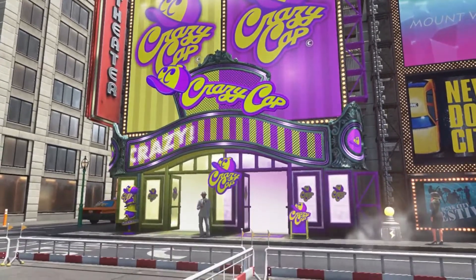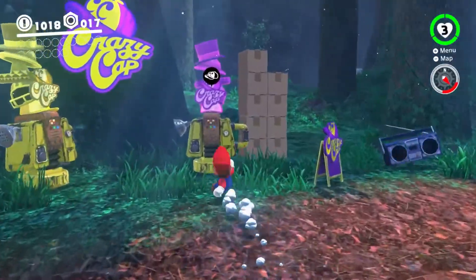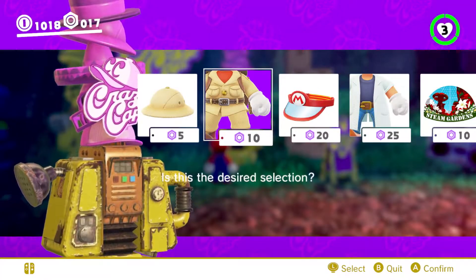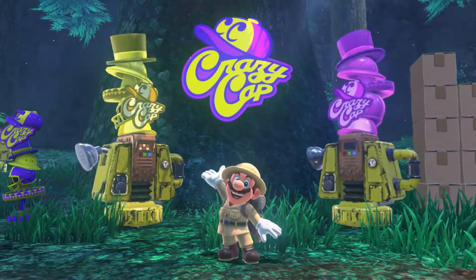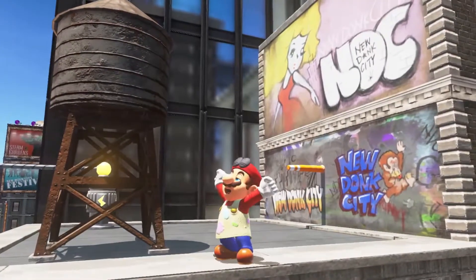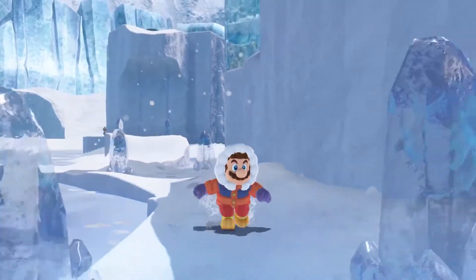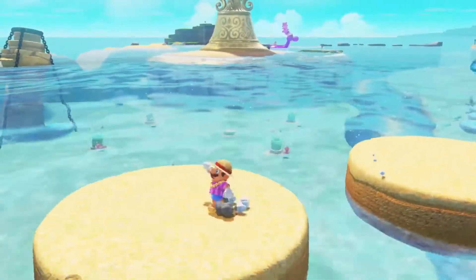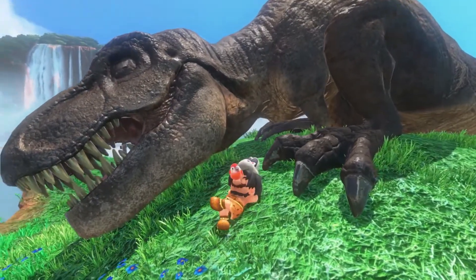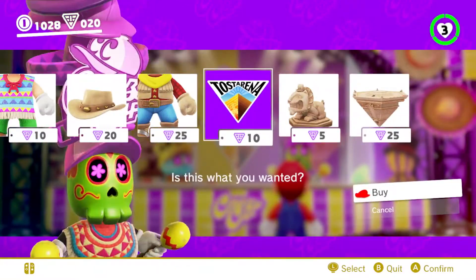The game world is also home to a franchise of shops called Crazy Cap. There you can obtain outfits and other stuff with the coins you've collected, then customize Mario's look. Some outfits are thematically tied to the kingdom you're in or to a game from Mario's storied past. So don't be afraid to play a little dress up just to suit your mood, match your surroundings, or just because. And don't forget to let the Odyssey in on the action with decorative stickers and souvenirs from Crazy Cap.